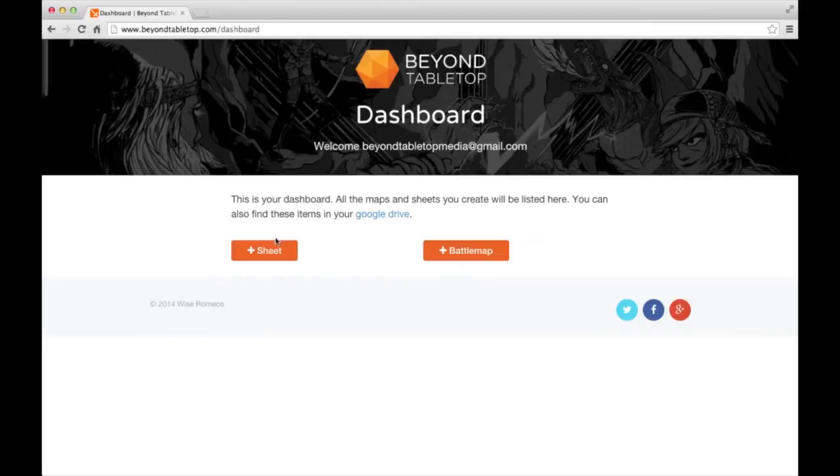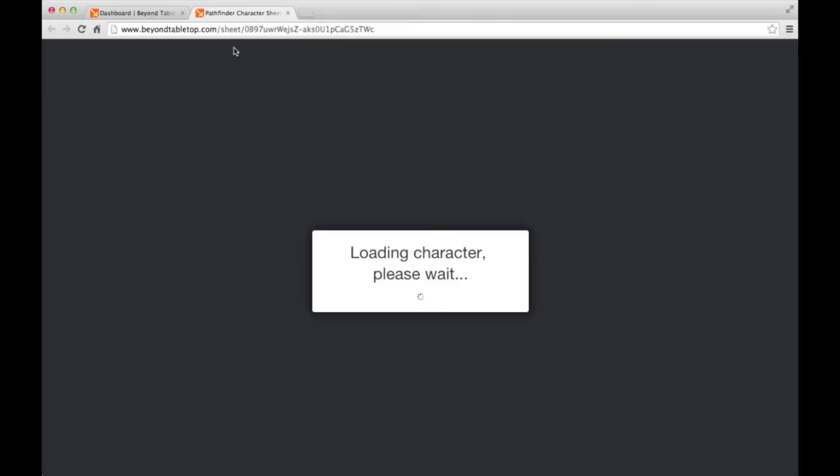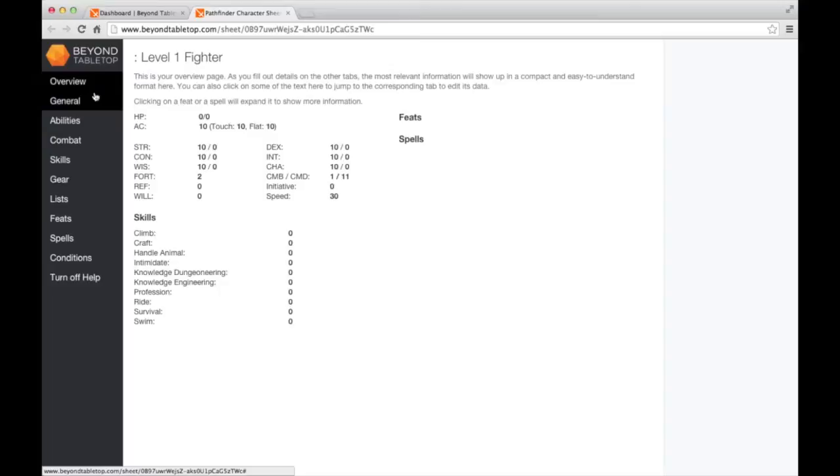Now that you're on the dashboard, you can either create a sheet or a battle map. We're going to go ahead and create a sheet. That'll open up in a new tab. After the sheet loads, you'll land on the overview tab. There's nothing filled out yet, so we'll come back to this.